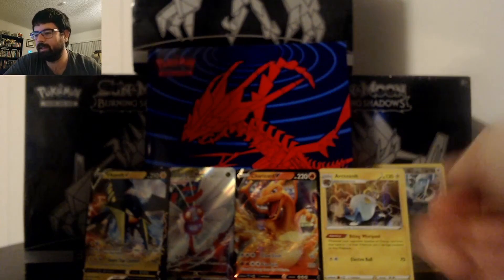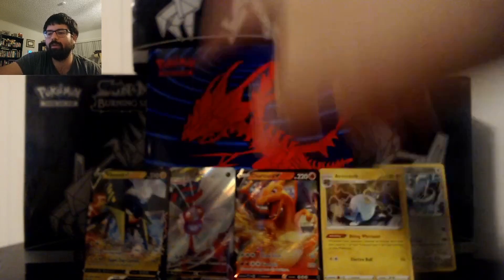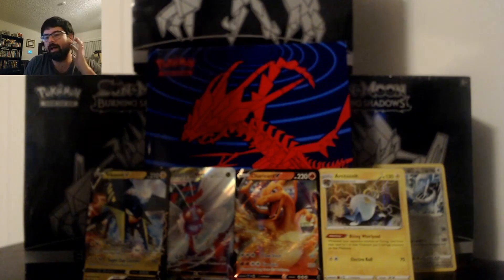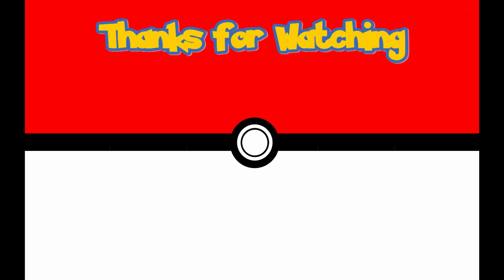So as you can see, we did pretty good here. We got the Arctozolt Holo, Charizard V, Vicavolt V, and the Butterfree VMAX. Have you opened up a Darkness Ablaze ETB? What was your luck like? Let me know in the comments and consider liking and subscribing to the channel if you like the opening. Until next time, keep on cracking them packs. Thank you for watching — click the button in the middle to subscribe, the button on the left to see the most recent video, and the button on the right to see the playlist of all Pokemon TCG card openings.